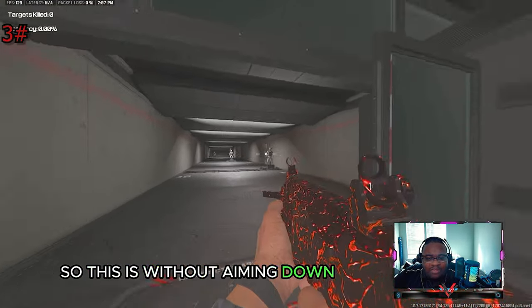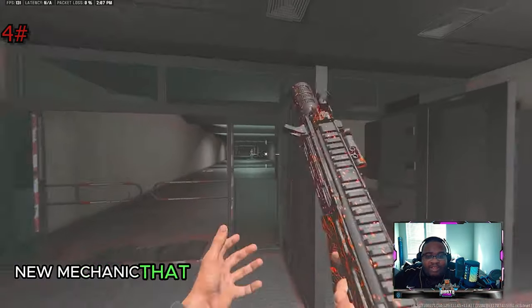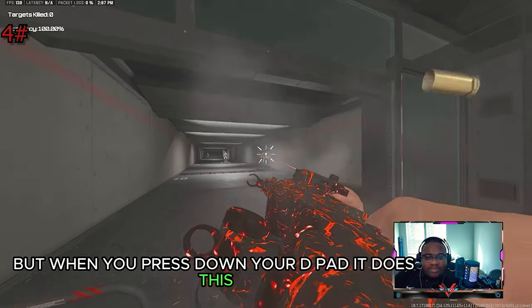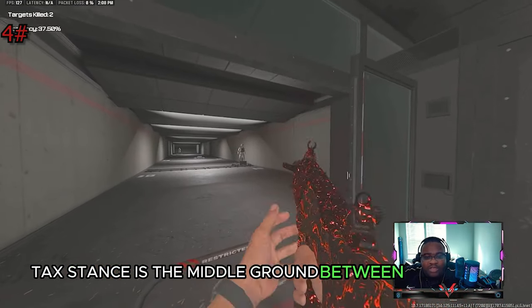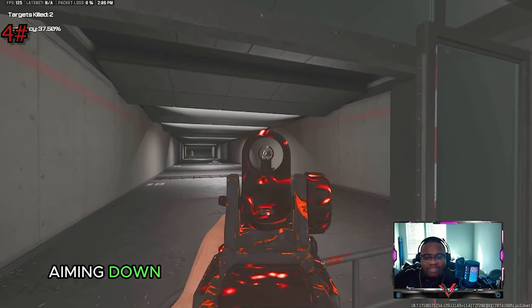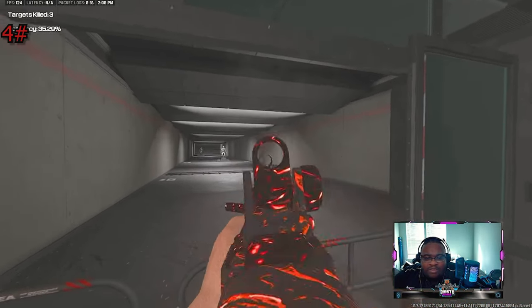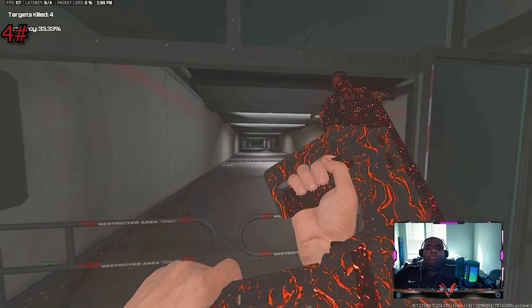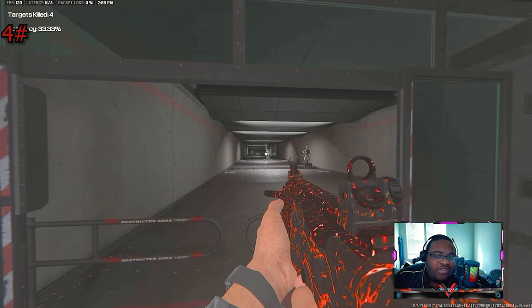Without aiming down sight versus with aiming down sight — you can see the difference. Tac stance is a new mechanic brought in with MW3. When you press down on your D-pad, it activates. Tac stance is the middle ground between aiming down sight and hip fire — hip fire, aiming down sight, tac stance. With tac stance, you'll have the mobility of hip fire but the precision of aiming down sight.